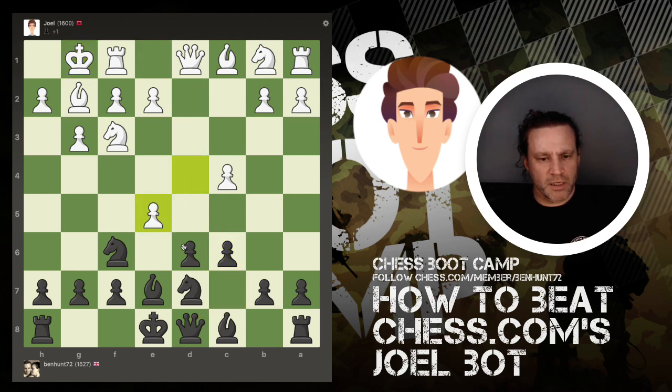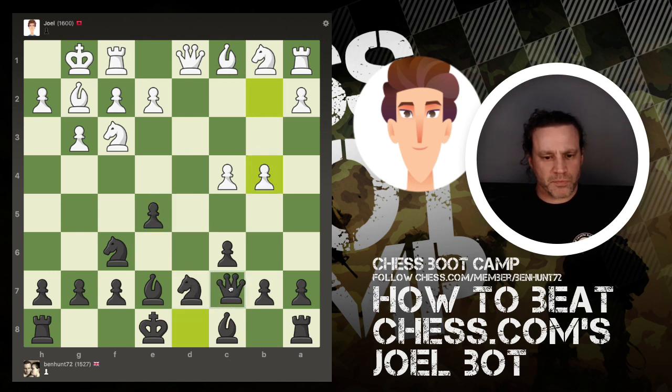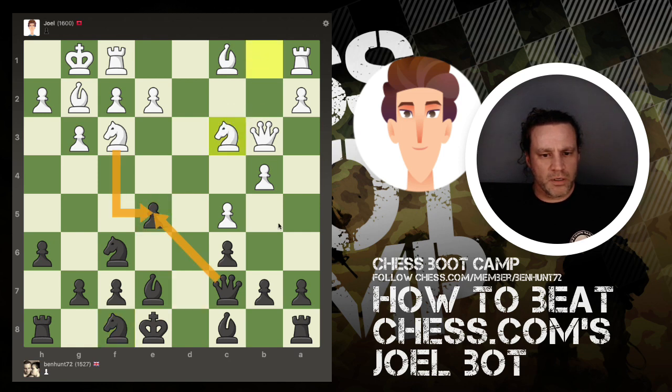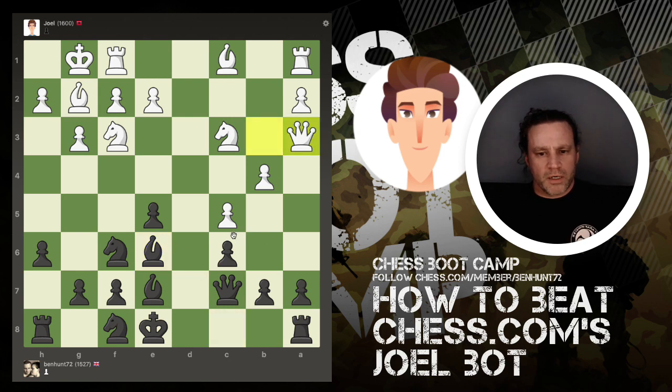I need to bring my queen here as an extra defender of this pawn. Queen there. The queen's now attacking this potentially weak pawn here. I can move my knight now because this pawn's protected by the queen. Now I can play my bishop here and chase the queen away. That queen is now out of trouble — not causing me any trouble anyway.